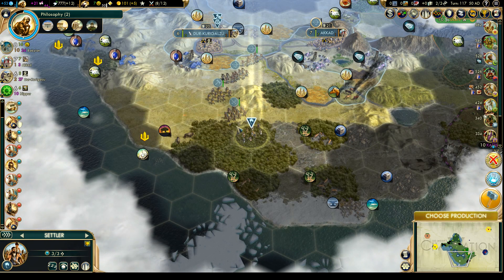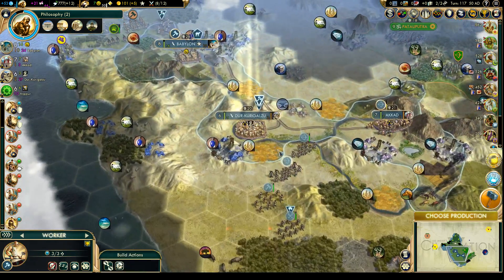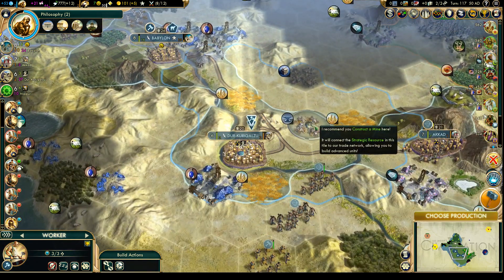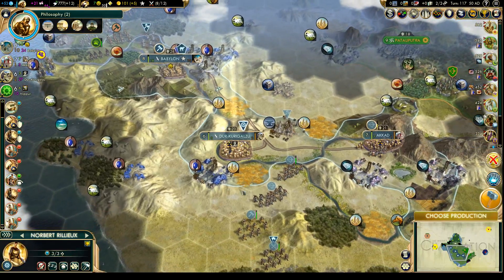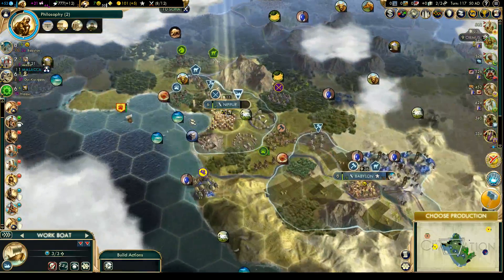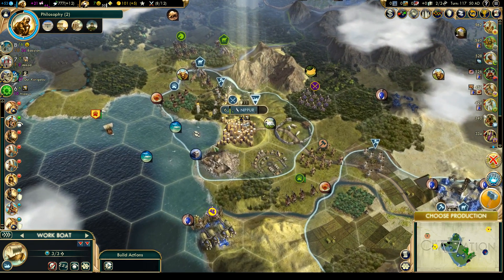As much as I would like to immediately found that city, I think I've learned my lesson. Let's leave him with a little bit of cover for now. Come up here and let's work on that iron mine — it's not a lot of iron, but it should be useful. This engineer will be a nice bonus for that new city when we found it.